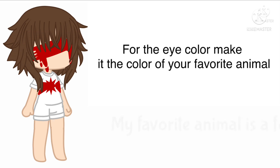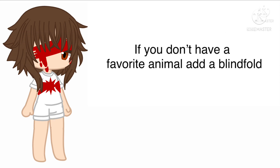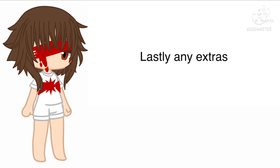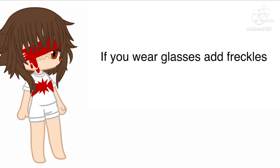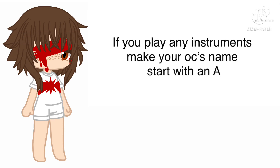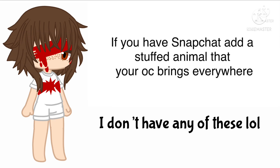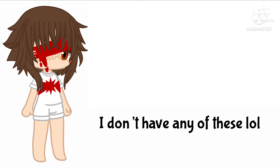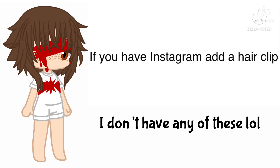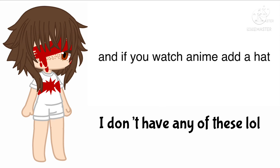For the eye color, make it the color of your favorite animal. If your favorite animal is mostly two colors, make one eye one color and the other eye the other color. If you don't have a favorite animal, add a blindfold. Lastly, extras: if you wear glasses, add freckles; if you are the only child, add a flower crown; if you play any instruments, make your OC's name start with an A; if you have Pinterest, add earrings; if you have Snapchat, add a stuffed animal your OC brings everywhere; if you have Facebook, add a mask; if you have Instagram, add a hair clip; if you have TikTok, add a bow; if you have Spotify, add headphones; and if you watch anime, add a hat.